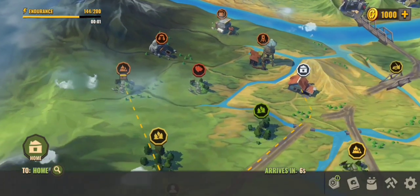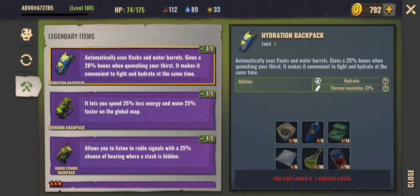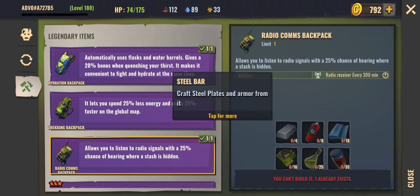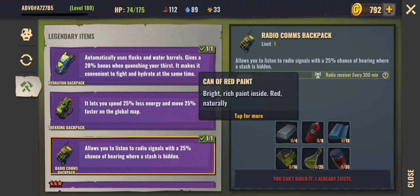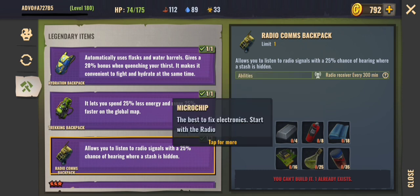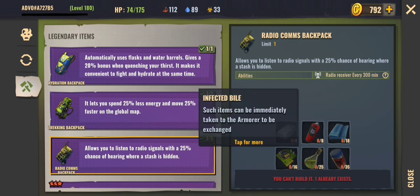The radio backpack is a legendary backpack, same as the hydration one, and you can craft it at the sheriff's office. Three of the items can be crafted, the can of red paint can be found at the airdrop, and the bile and wolf blood can be obtained at the southern bosses as shown earlier in the video.